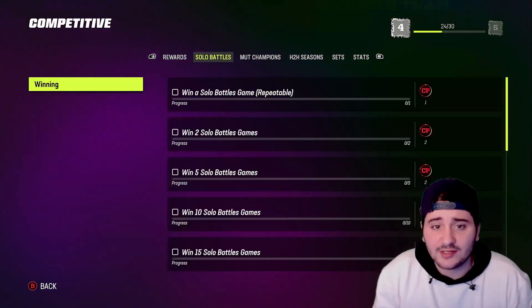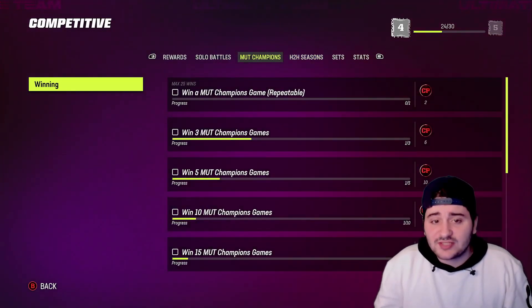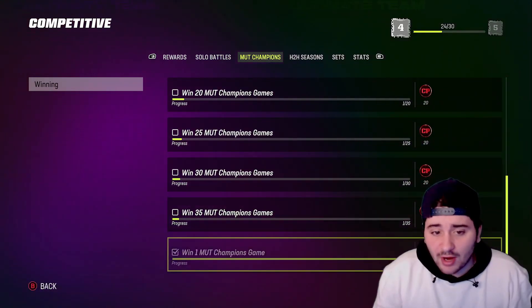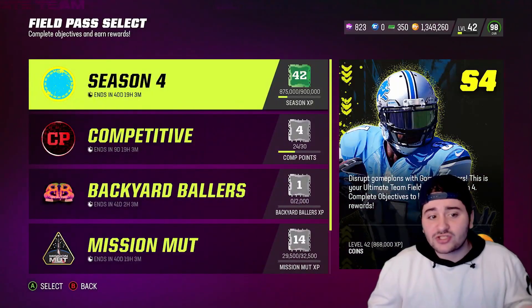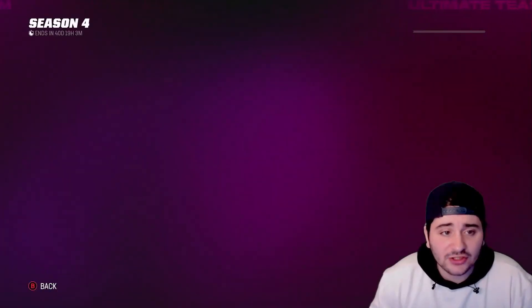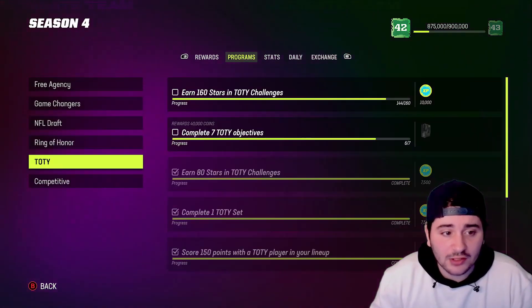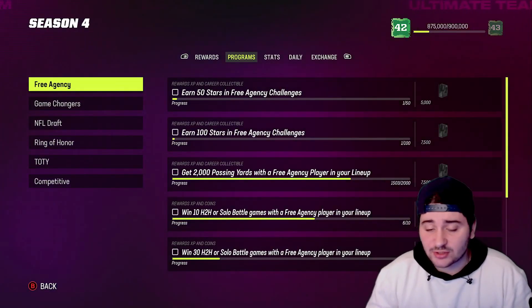Out of Solo Battles, MUT Champs, and Head-to-Head Seasons, MUT Champs is definitely the favorite — the easiest way to level up in the competitive field pass. Before grinding MUT Champs, make sure you have a Backyard Ballers player, a Mission MUT player, a Sugar Rush player, a Free Agency player, a Game Changers player, an NFL Draft player, a Ring of Honor player, and a Team of the Year player in your lineup.